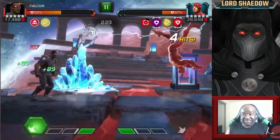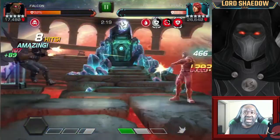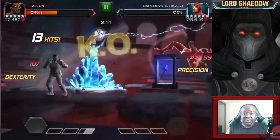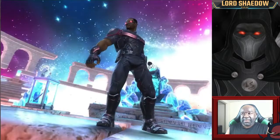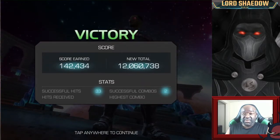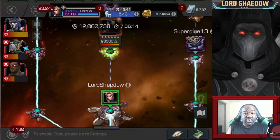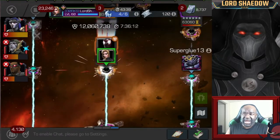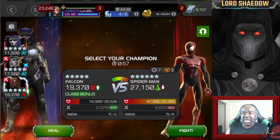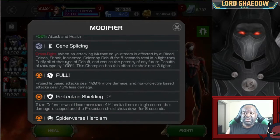I forgot about Parry Curse right there and got stunned right after. This was my first fight of the day. I'm running suicides so I take recoil damage every time I fire a special, plus bleed and poison from Double Edge and Liquid Courage. But as you can see, we took down Daredevil without too much difficulty.